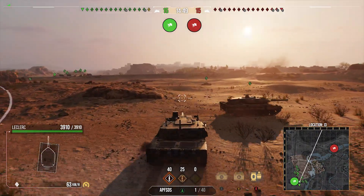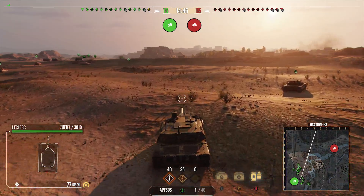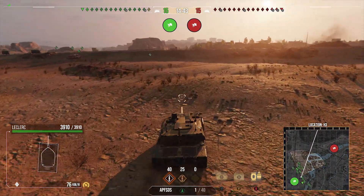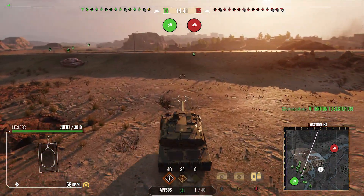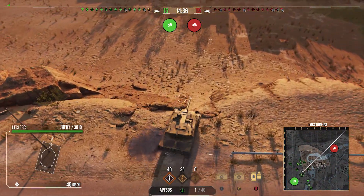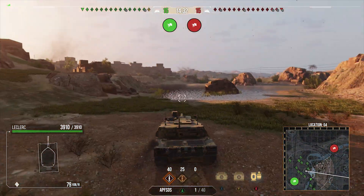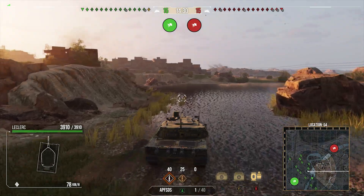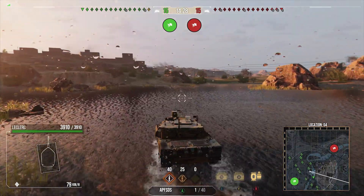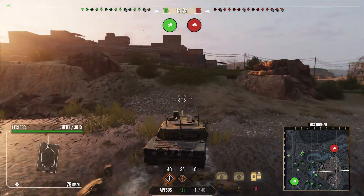This tank has a 5.2 second reload, whereas the AMX-40 actually has a 4 second reload. The AMX-40 does have 520 alpha as opposed to this having 550. I'm fully convinced this is a really good tank and it's well worth the grind, but I just feel like I'm missing the AMX-40.